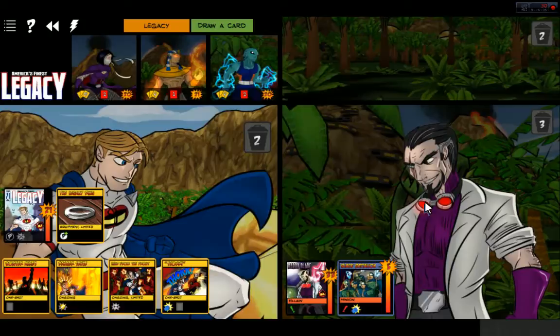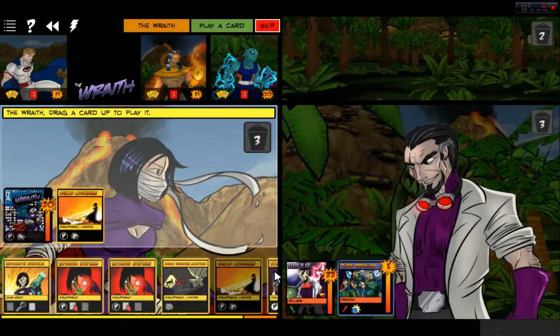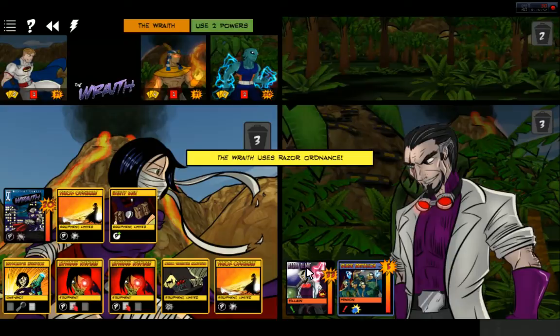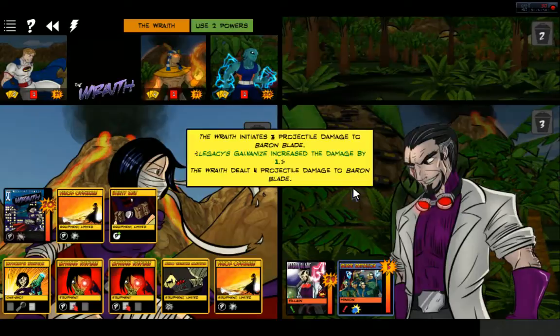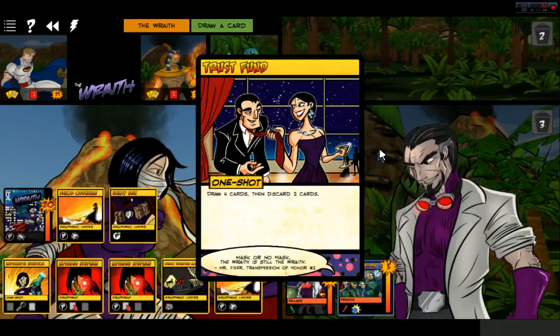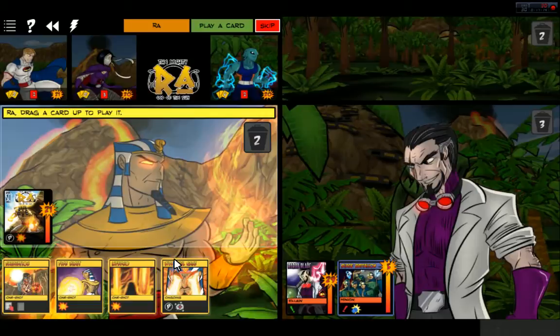By the way, this game has multiplayer also, which is very cool. Equipment — let's get Utility Belt going, which gives us the ability to use two powers. We will use Razor Ordnance for four. We can go ahead and use Stealth, and another Trust Fund. She is in the money.